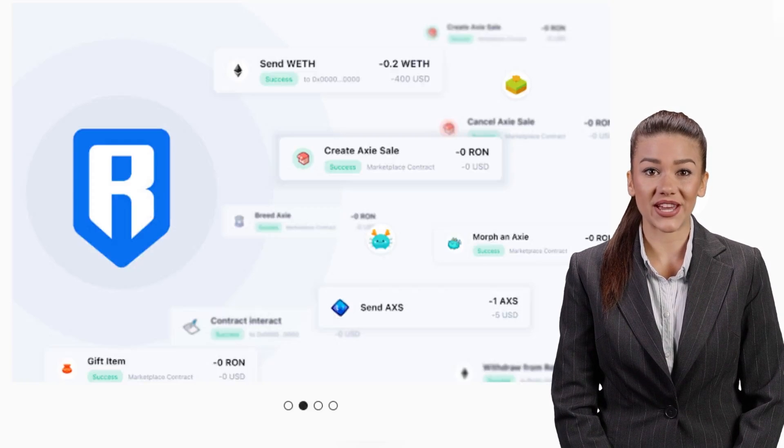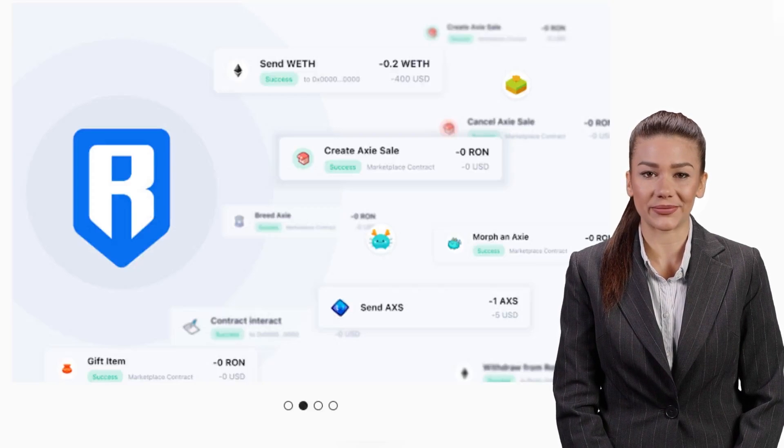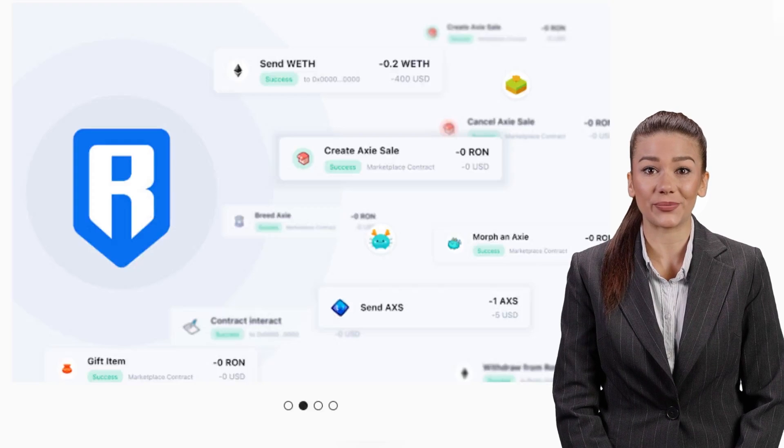As a short story for those who are not familiar with this game, Axie Infinity is a play-to-earn game in which you are paid with the SLP coin. You can sell this currency on almost any exchange to make a profit.